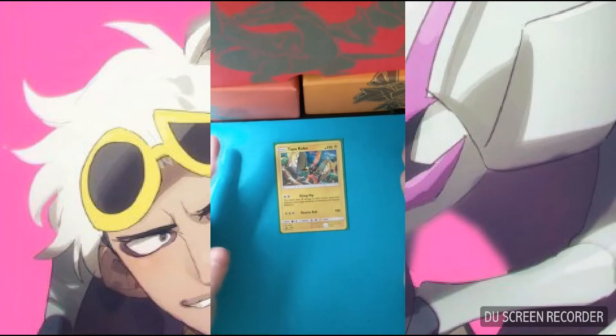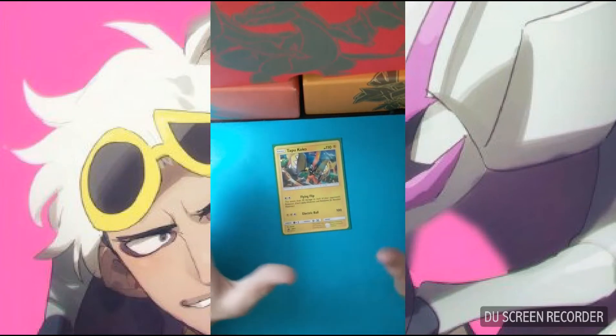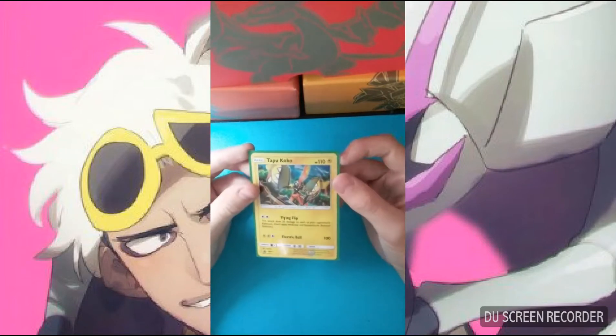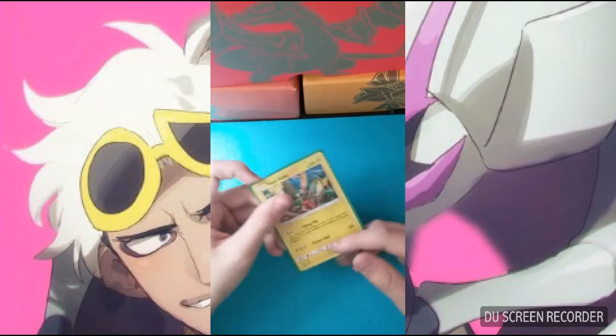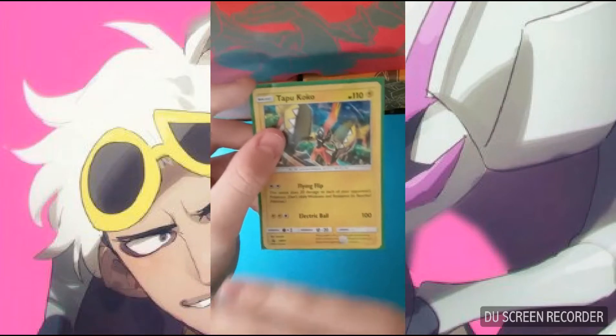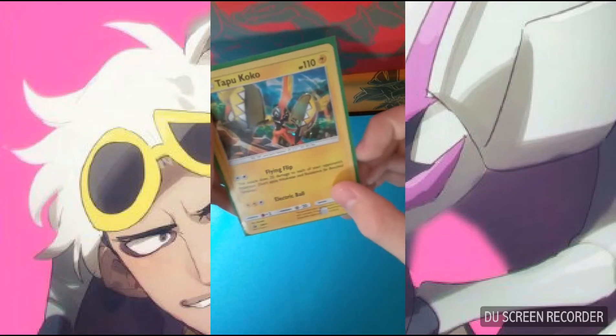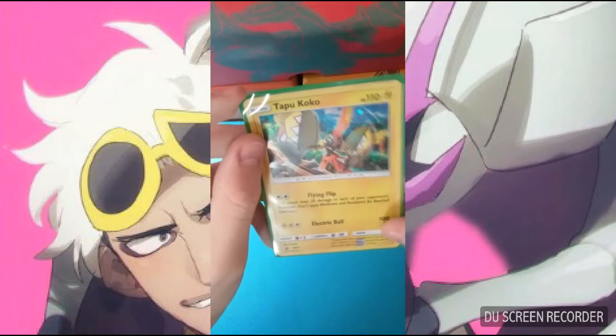We play one copy of Tapu Koko. Since Golisopod can hit for some weird numbers sometimes, we can just use Tapu Koko and spread some damage around with Flying Flip — 20 damage to all of your opponent's Pokemon for just a Double Colorless Energy. And it has free retreat, which is very useful in this deck.